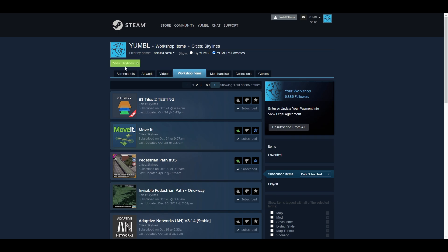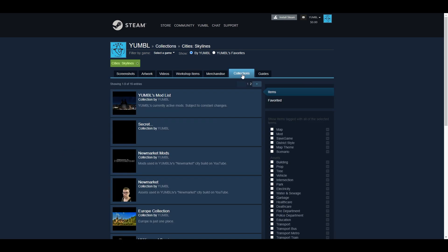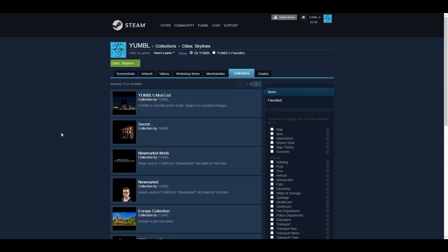When you hit that, it automatically unsubscribes from every single thing you've subscribed to. I have 885 pages of subscribed items. So if I were starting a new map and I really wanted to reduce my RAM usage, or limit the room for error when it comes to missing a mod left behind from the previous version, a good way to eliminate that is to unsubscribe from all. Then you can go to your collections and see your specific collections — your mods, your assets, whatever you've done.